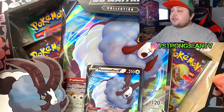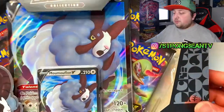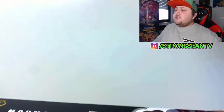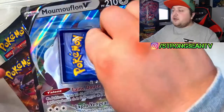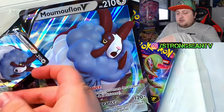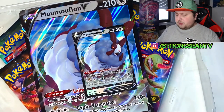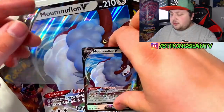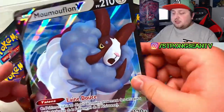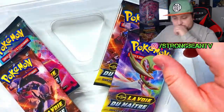So here we are guys with the last Champions Path and the pokeball. Let's get straight into this and let's hope to pull a shiny Charizard. I can't really remember what else is in here, so we'll see as we go. I got the Double V here — take that bad boy out. It's a Pokemon I actually like from Sword and Shield. I like almost every single Pokemon from Sword and Shield, I'm a big Sword and Shield fan. This one looks very cool, I love it.